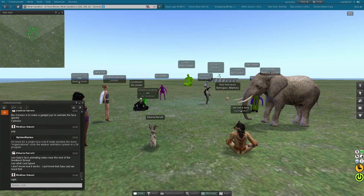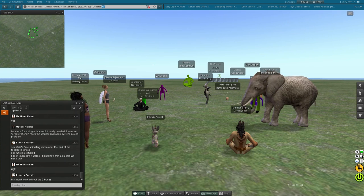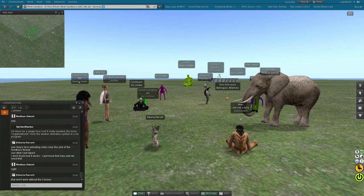Certainly there are things that people are probably going to want to put in their rigs in Blender or Maya that simplify the animation process, but that aren't actually part of the Second Life skeleton and that we don't use in the viewer. I haven't looked at the feedback thread in a little while, so I'll have to go back and look. I'll take a look at that animation. If we have any questions about that, should we just drop Gaia a line? Probably Gaia Armatrice, yeah.